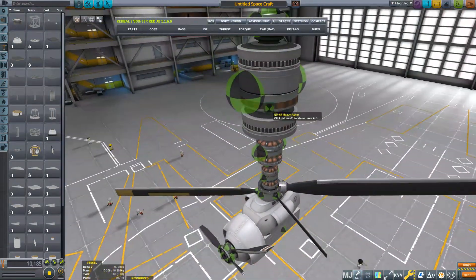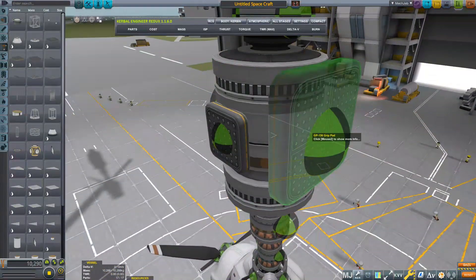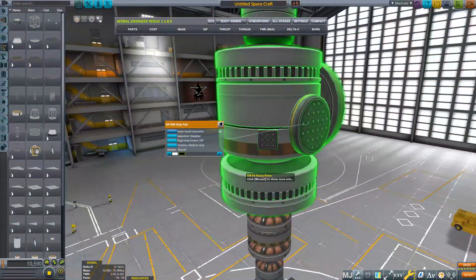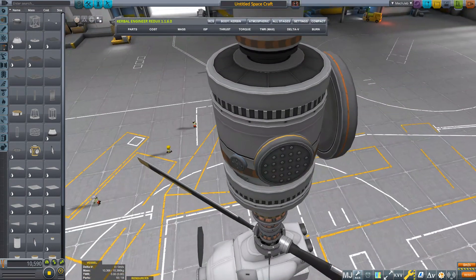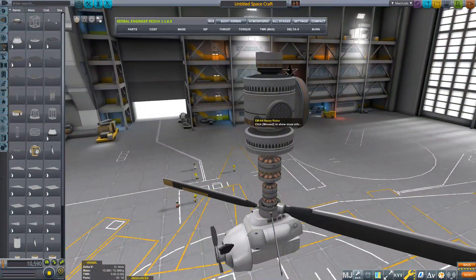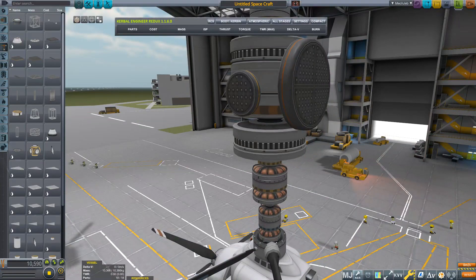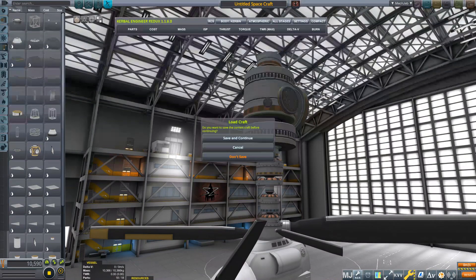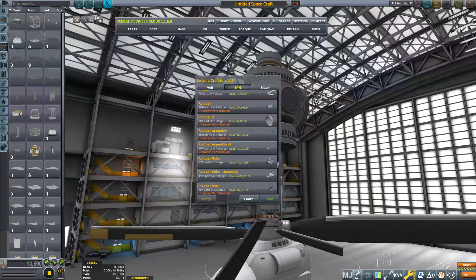Also new are grip pads. There are interesting little changes here — they are very small, and not so small, and you can change them to square or round. I believe they are designed to be used as feet for mech-type vehicles or something like that, but I haven't had the time to try them out yet.